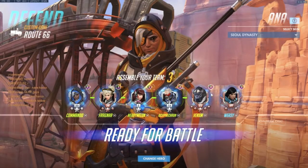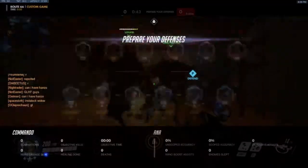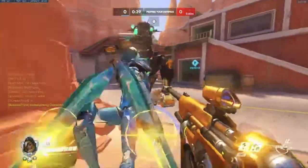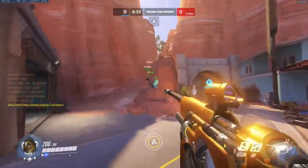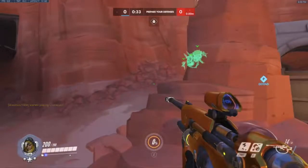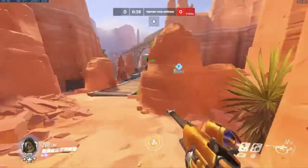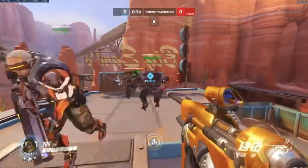Five seconds till setup begins for the defense side. Route 66 is a payload map, so defense's job is to keep the payload from getting to the checkpoints. On attack, they're looking to get on top of the payload, keep the enemy team from contesting it, and push it to each checkpoint, eventually to the end.